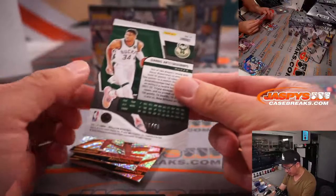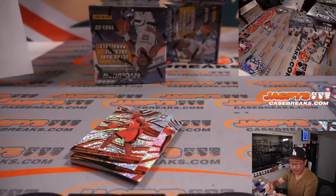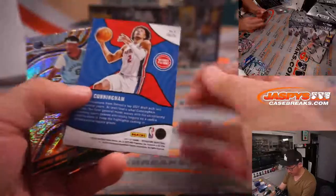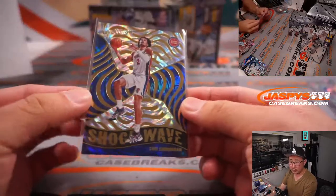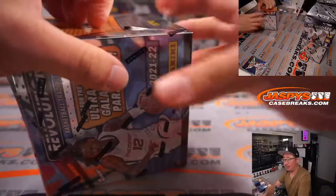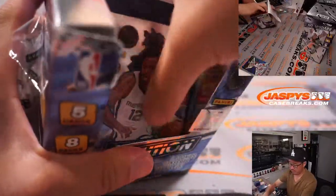We've got a Giannis Antetokounmpo Sunburst, 26 out of 60. Great game for him today. That's for Milwaukee — Andrew with the Bucks. Shockwave Fractal, Cade Cunningham — AIM with Detroit. Alright, next box.